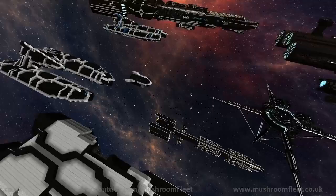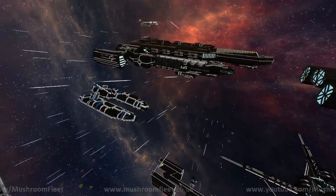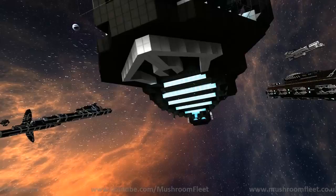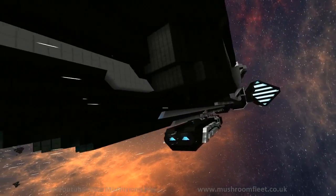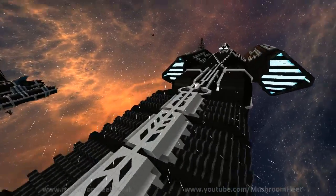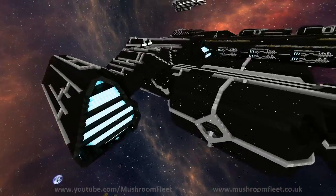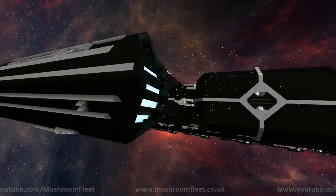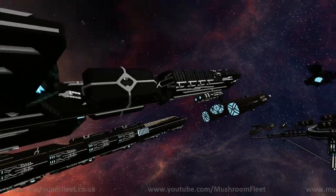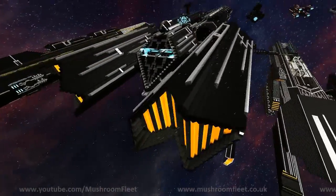Next up is the ship I plug no matter what it seems — the Naviri Cargo Variant. I don't remember if we did a video of this in the new build, but either way, this is the cargo variant of the Naviri. We've already proved that the Naviri is fast, and now it carries stuff. It's like Amazon Prime — two-day shipping no matter what.